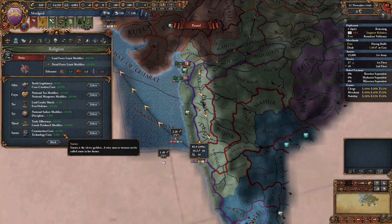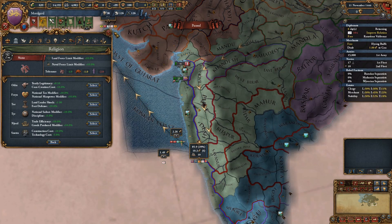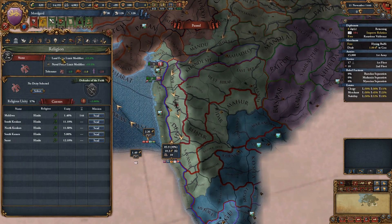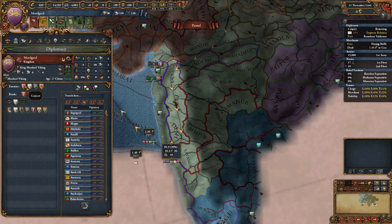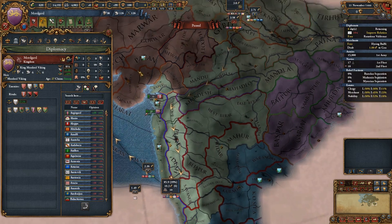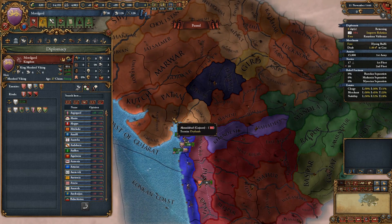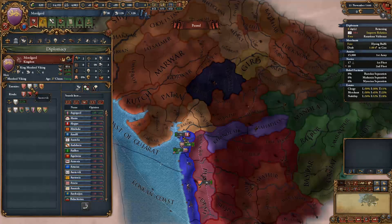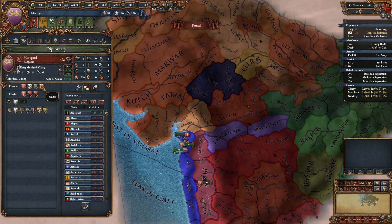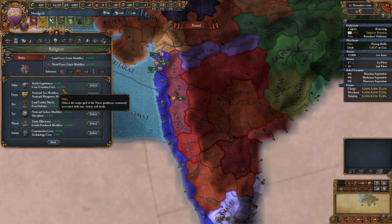That hasn't answered what deity I want to go for. I think construction tech or do we want military? It really depends on how aggressive our neighbours are going to be. Who else hates us? Gujarat - these guys, they're not huge. Alstovic, and unfortunately both Manas and Sindh. Oh great, both of them. Yeah, I think we're going to have to focus on military.